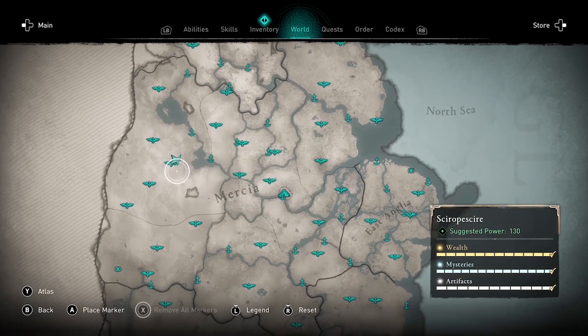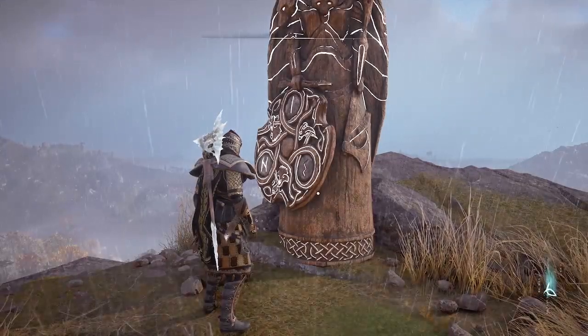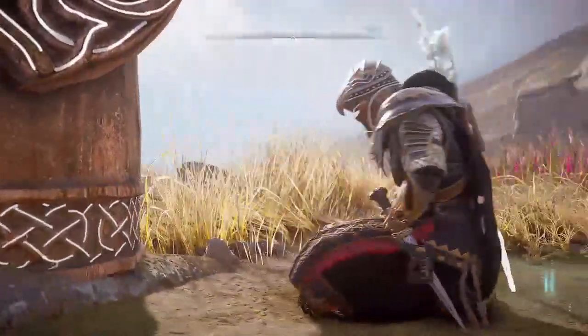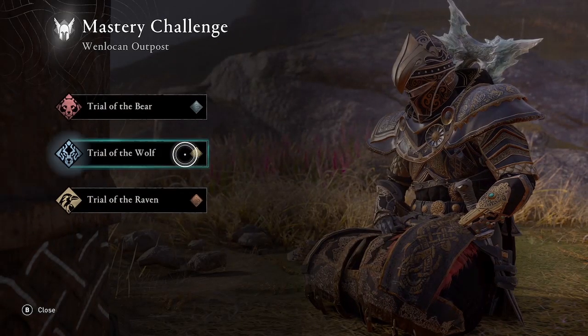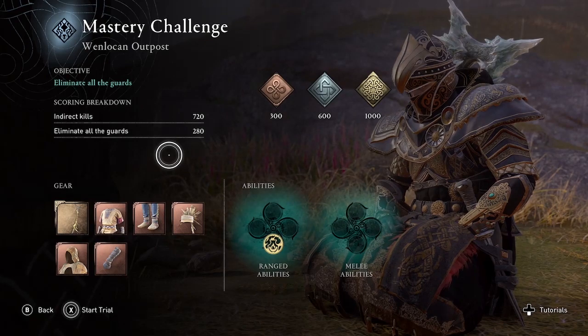This is the first shrine and the trick here that makes this so much easier, at least for me, is doing the wolf challenge and using the fire strike ability, sort of like a melee ability, to get indirect kills.